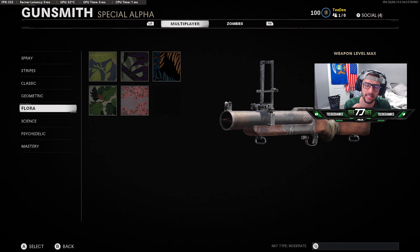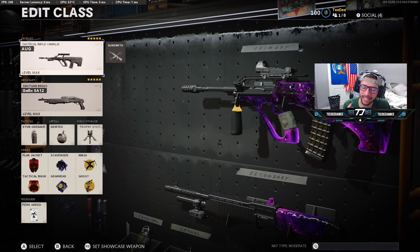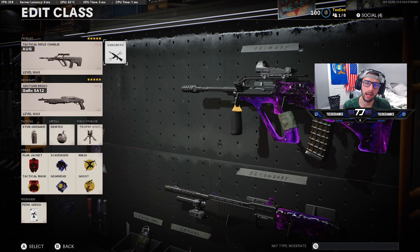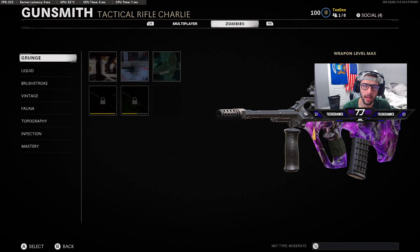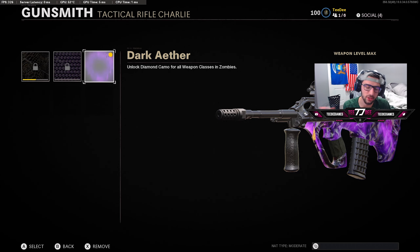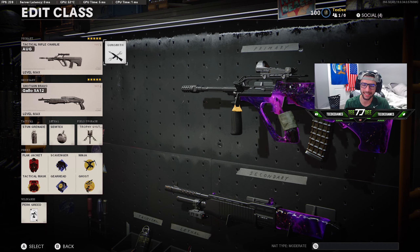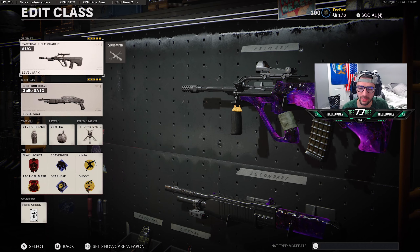While waiting, I decided to start going for the zombies dark aether dark matter camo. I was grinding for zombies camos — I think I still need tac rifles, LMGs, and submachine guns. If you look at the zombies category, it's showing I have dark aether unlocked already. I just finished getting my pistols diamond in zombies, tweeted a picture of that, and was working on the MP5 for submachine guns. For some reason the dark aether camo unlocked. I have it equipped in my multiplayer class, and it looks so badass — this is really why I wanted to go for it.